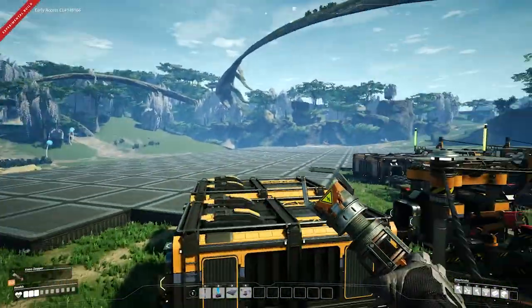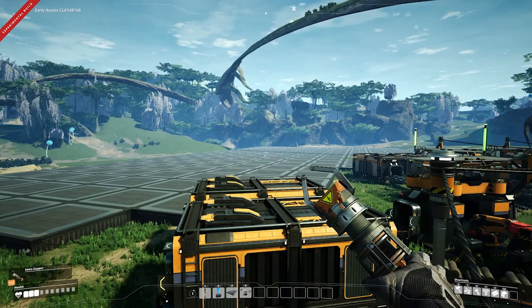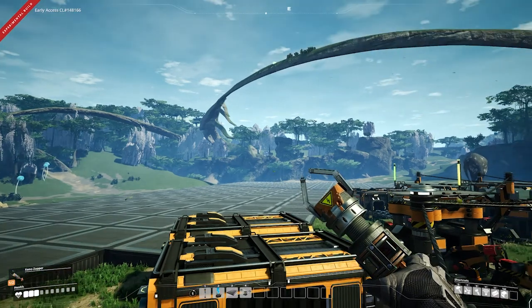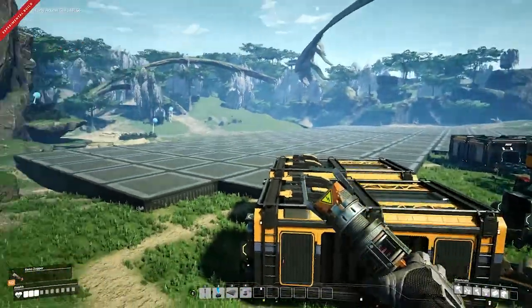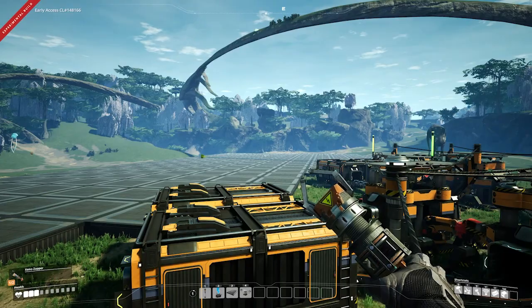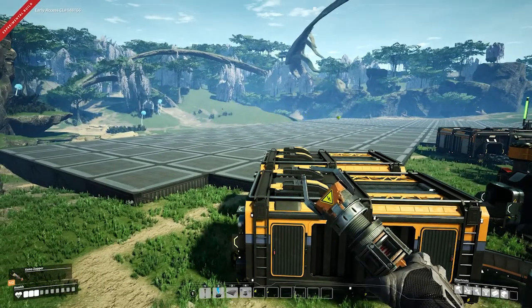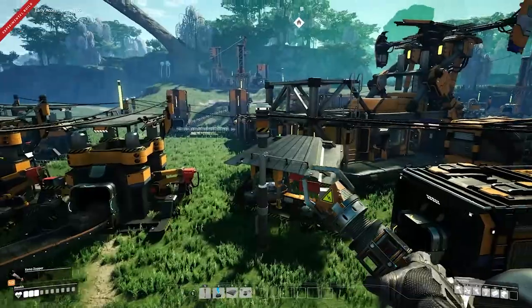So what we have now is just a big flat plane of foundations, but that will do for our beginning factory — it will enable us to organise a little bit better. This may not even be the final way we do this factory here; this will just be a secondary temporary setup, like the starter base itself. We just need to get things a little bit more organised, work out what we need and get some production lines going.